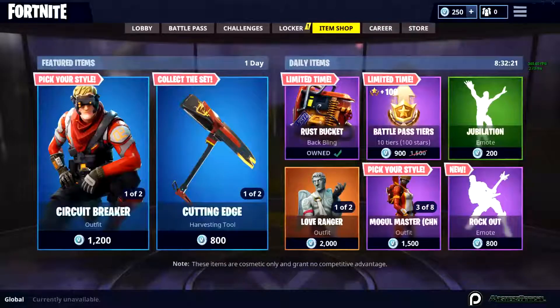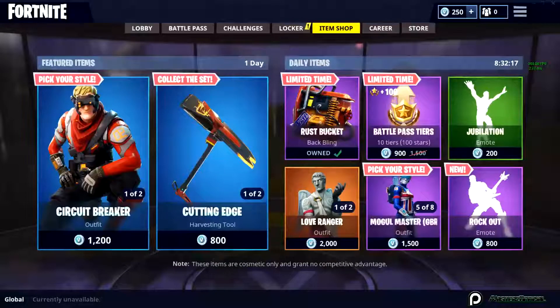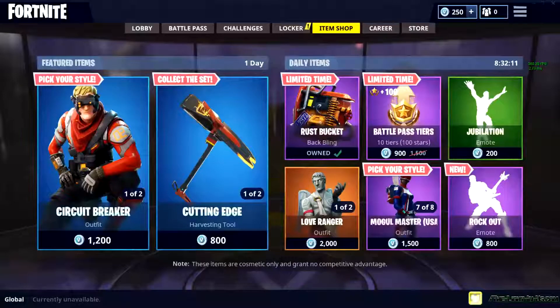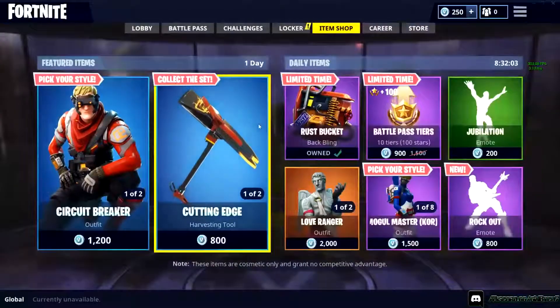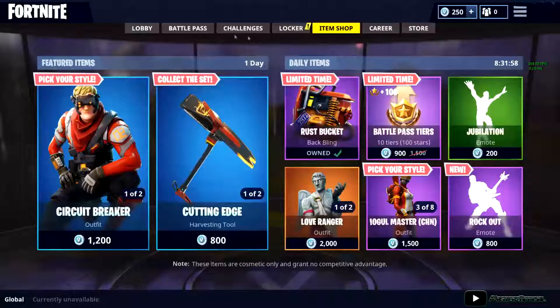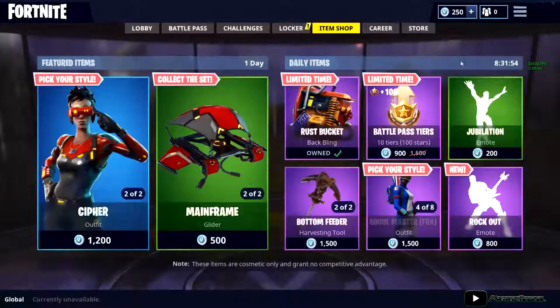Hopefully you guys enjoyed this video — I know it's quite short. Hopefully this helped you out and you managed to get the free Rust Bucket Back Bling, because it looks really cool and it's completely free. If you want the whole set, you can buy it — it's the Storm Scavenger set. Just be aware that this item is part of one set.